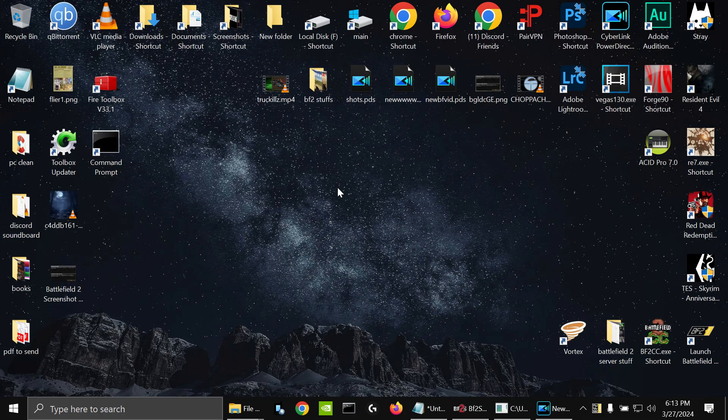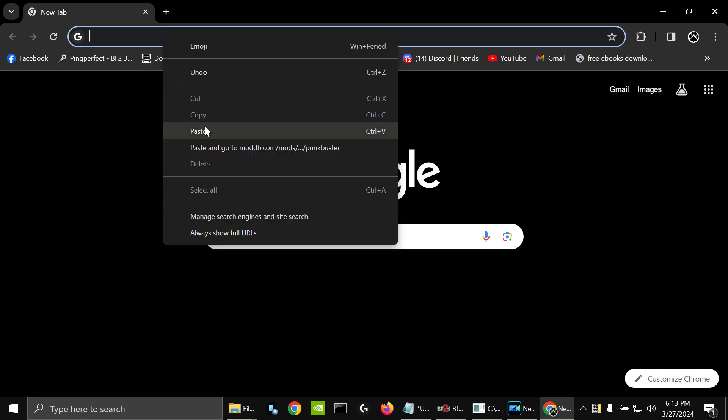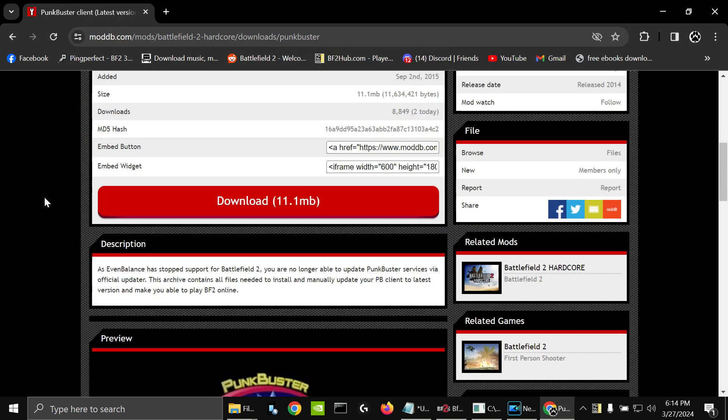This is one of the less common issues, but we can fix it as well. We're just going to open up our browser of choice, and then you're going to copy the link that is in the video description for this file, and right-click, paste it into your browser, click on that, and then you're just going to download it.